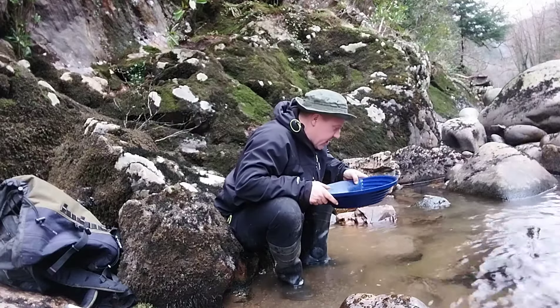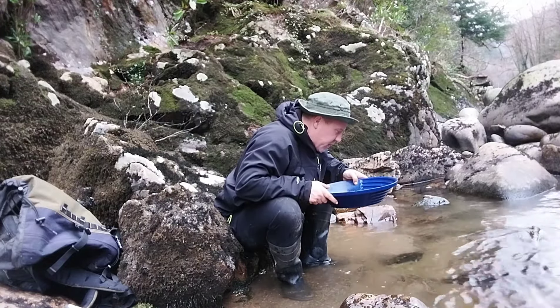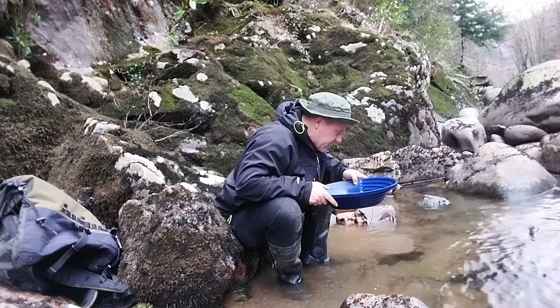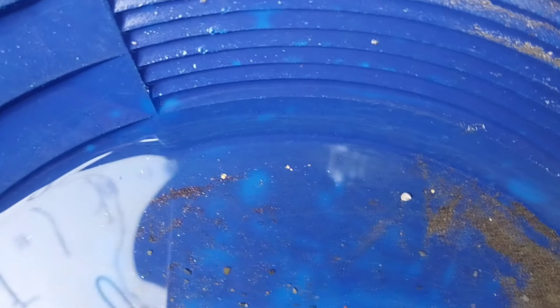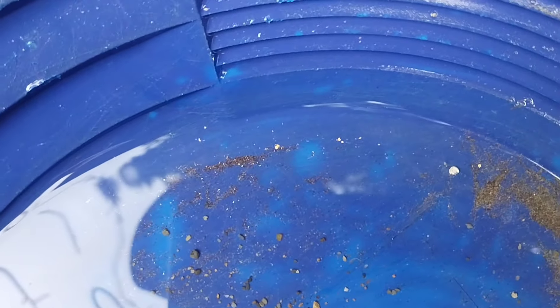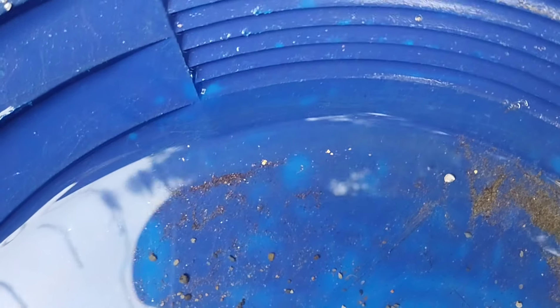We've got a lot of black sand in there, and there's some nice pieces of gold as well. There's a nice little piece — there's a nice speck there, a nice speck there, a few little specks all dotted around, and quite a bit of flour. I'm going to snuffer it all up and then clean it up properly and show you how much gold we get from all this crevicing at the end. Not too bad for the first pan — happy with that.